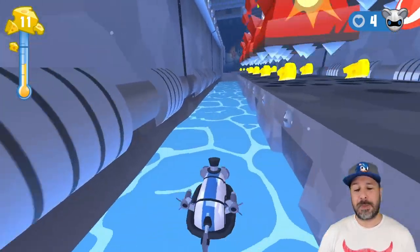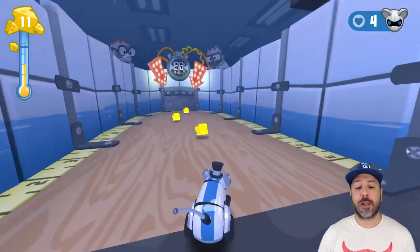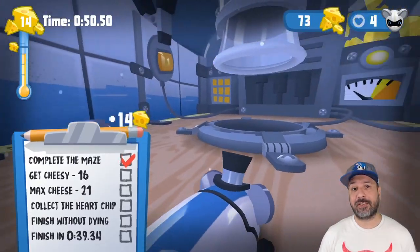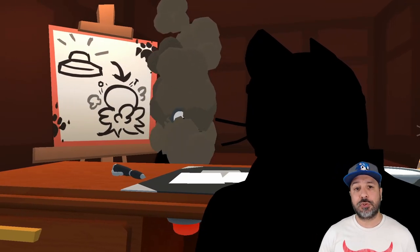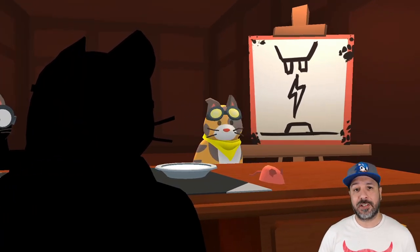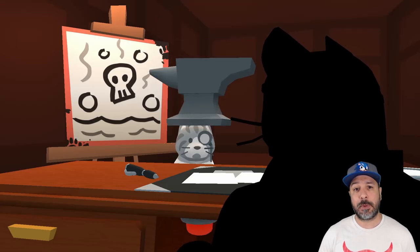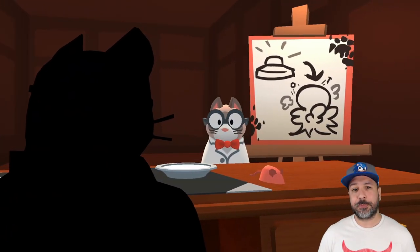Mousebot is a 3D auto runner where you control a robot mouse trying to escape from a lab run by humanoid cats. Story-wise there isn't much of a setup, however what you do get is a few comical cut scenes when you open up a new lab — with cat scientists being punished for not beating you yet and having to come up with new obstacles to try and trip you up.